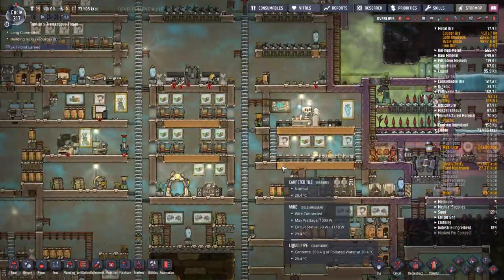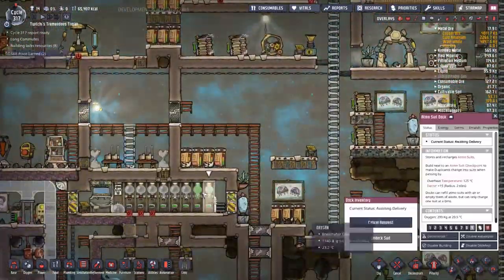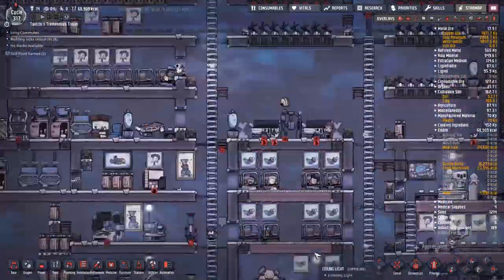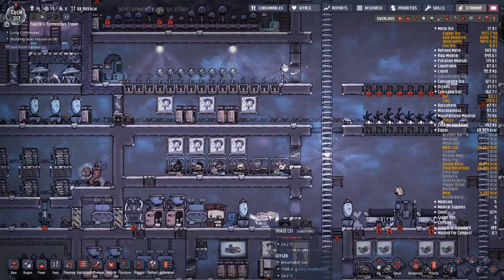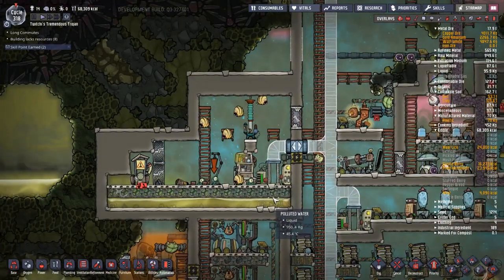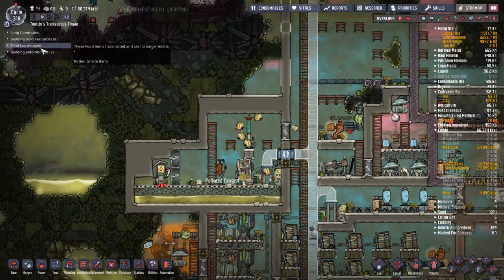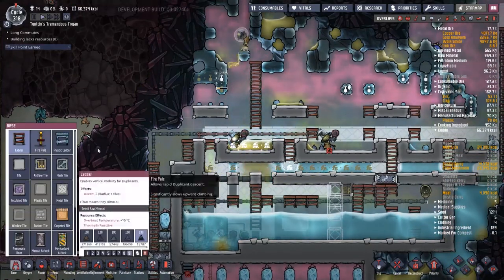I'm going around and checking my gold amalgam status here — I do that quite often because people are not doing the deliveries I want them to do and it's taking quite a long time for them to get around there. I'm not entirely sure what is causing this — obviously it's some sort of priority conflict. I've gone around and turned down the majority of my high-level ones to a seven or even a six, trying to push them in the right area. Duplicants also have their own internal wants — the builders will build, the diggers will dig, and such forth.